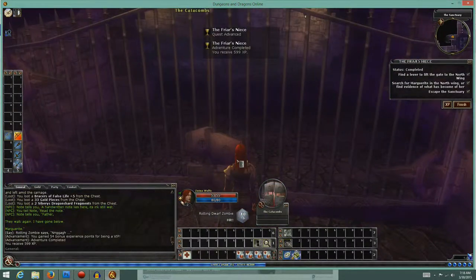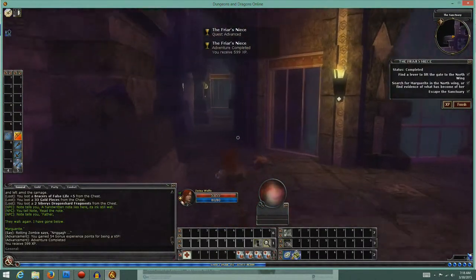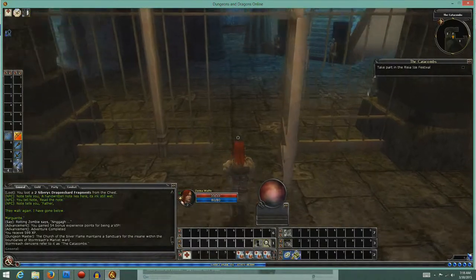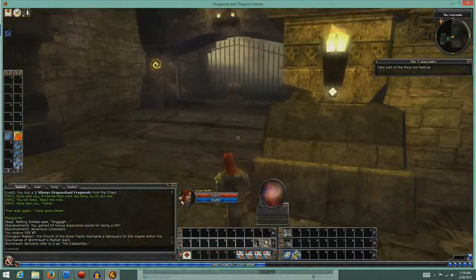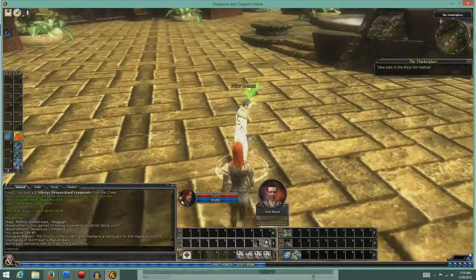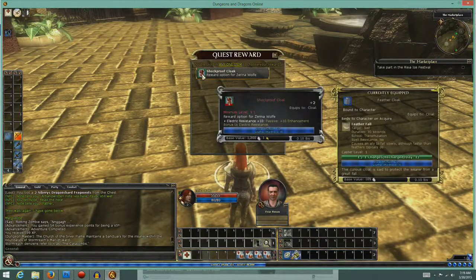Alright, there you go. You can't go past those other doors in this quest, so we're done here. Let's go ahead and get this advanced. We'll go talk to the friar who's outside the doors. Hello, Mr. Friar.